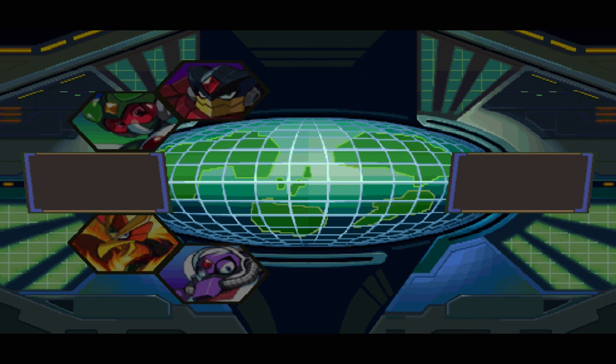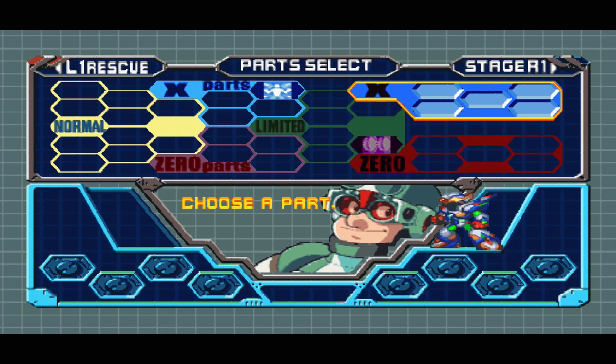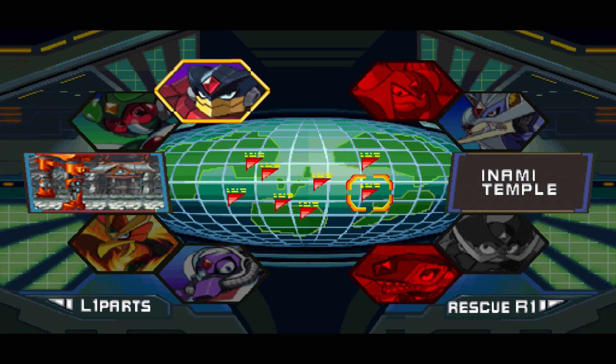Welcome back to Let's Play Mega Man X6 100%. Last time we fought Ground Scaravich and entered the secret boss room in his stage where we fought Nightmare Zero. For defeating Nightmare Zero, we can now finally use Zero once again.